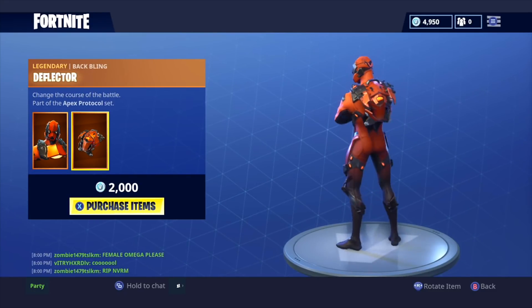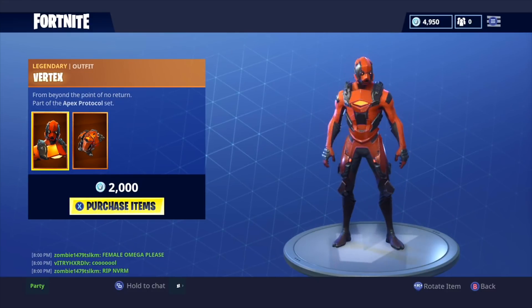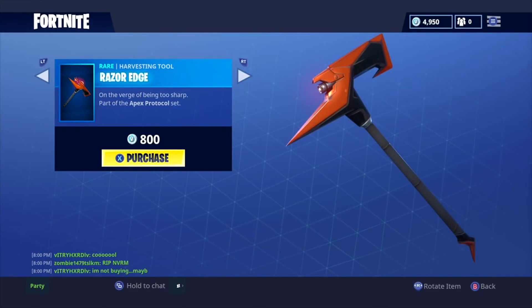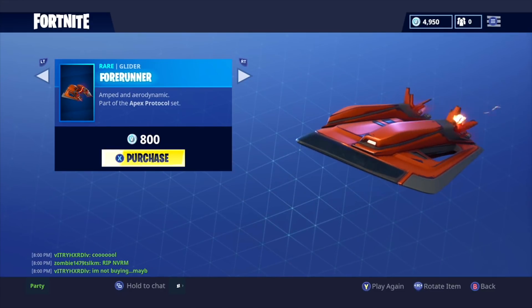We also have the Defector back bling, so this is a really dope item — a lot of people will probably be getting this. And then along with that we have the Razor's Edge pickaxe, a really nice pickaxe to go with that set, and the Forerunner glider.